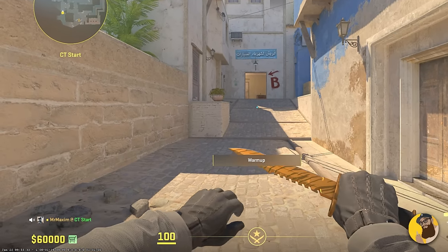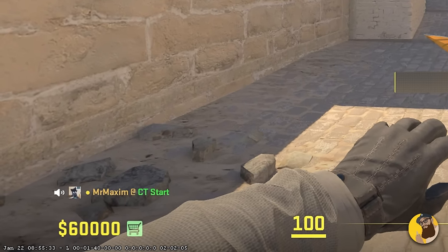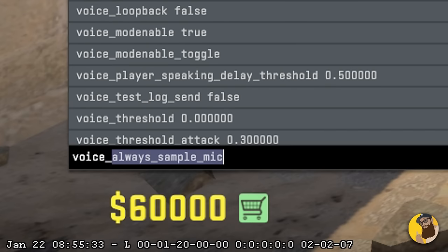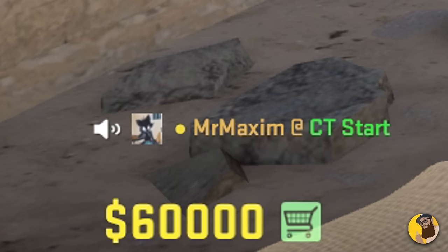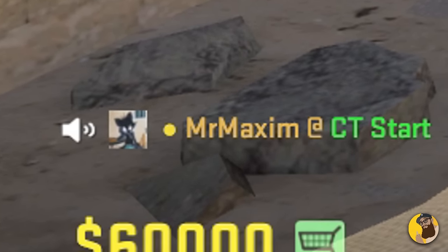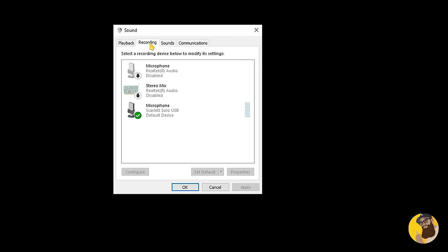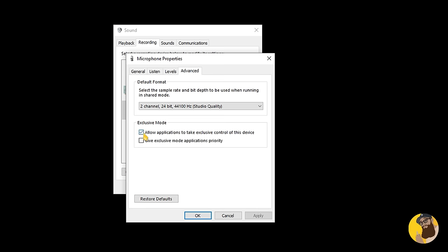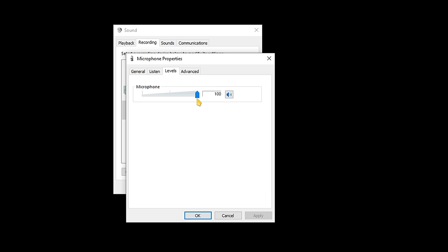Tip number eight: do you have mic issues in CS2, or are you not even sure if you have mic issues? The best way to troubleshoot it is to use Voice Loopback 1, which allows you to hear yourself in game. To add to this, right click on the volume icon, go to Sounds, the Recordings tab, double click the microphone you're using, go to Advanced, and untick 'allow applications to take exclusive control of this device.' Next, go to Levels and double check the microphone volume. Thank me later.